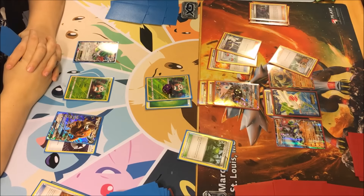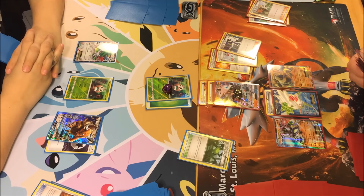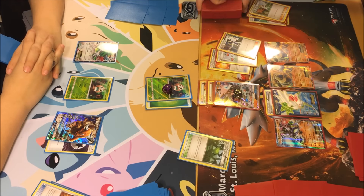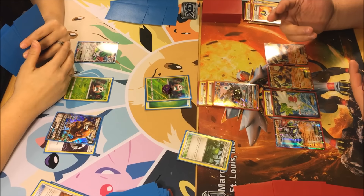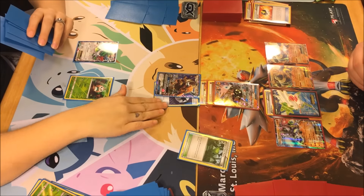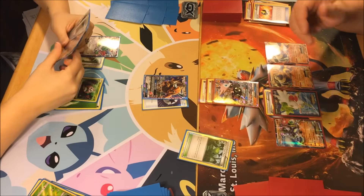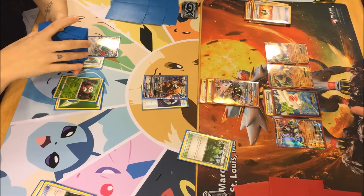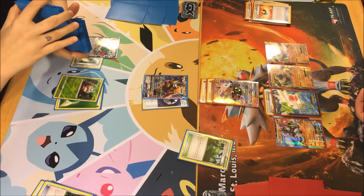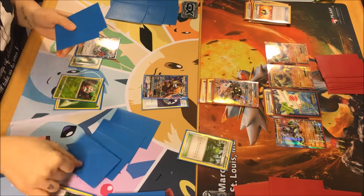I'm going to Ultra Ball, an N, and Sycamore. I may not even need Zygarde in this deck — I just brought him in just in case. I do like his attack a lot. I'm going to grab another Regirock EX. So that means you're hitting me for 20 more. Cell Rock does 120 damage, the GX attack does 200, but I have to discard two energy from Lycanroc.